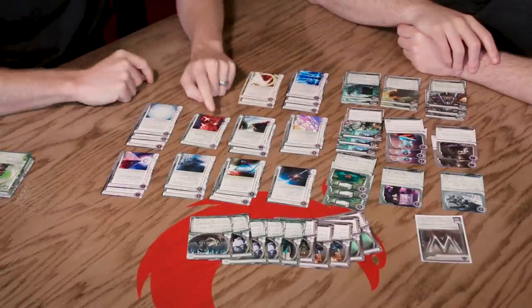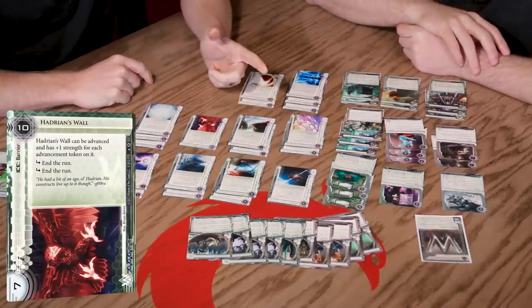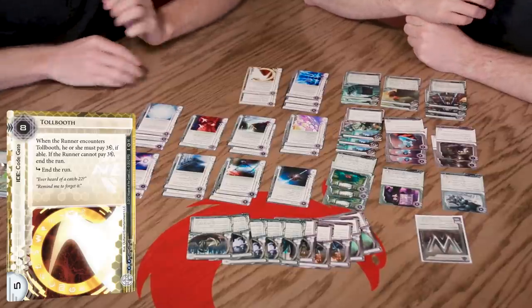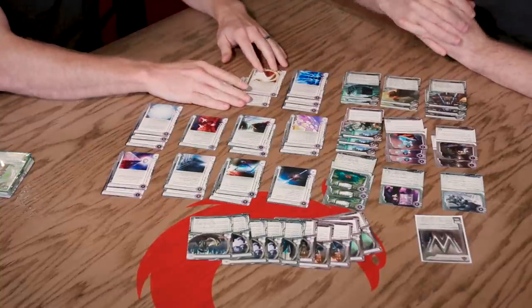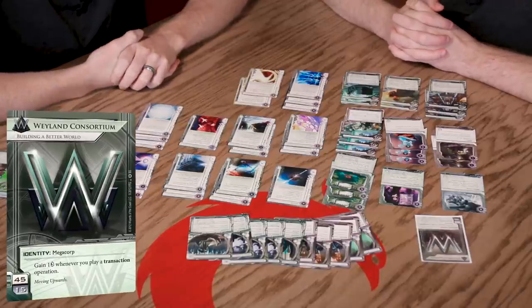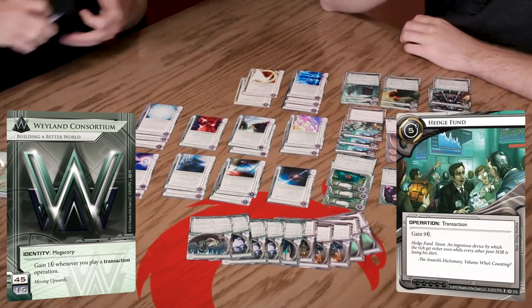We're at 18 ice currently. Let's look at NBN for some imports - there's Toll Booth. We lack code gates in our spread and only have one big piece of ice. We're a corporation good at money, so let's throw a Toll Booth in. It says when the runner encounters Toll Booth they have to spend three credits, and if they can't they can't get through - it's a classic piece of ice. That's four of our 15 influence spent.